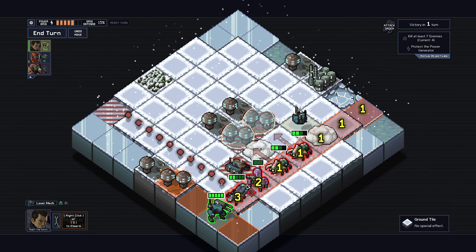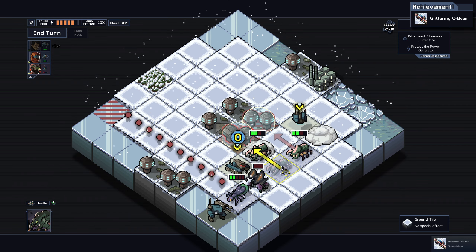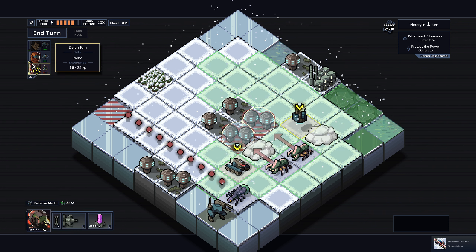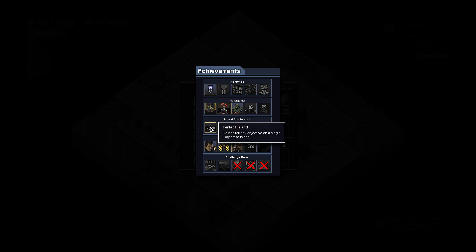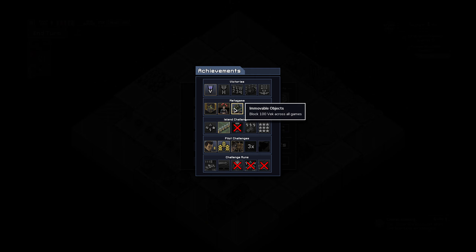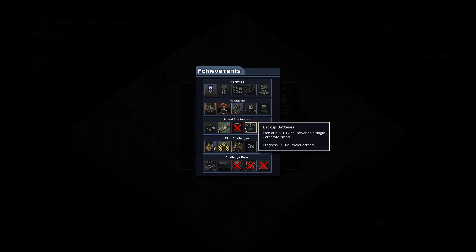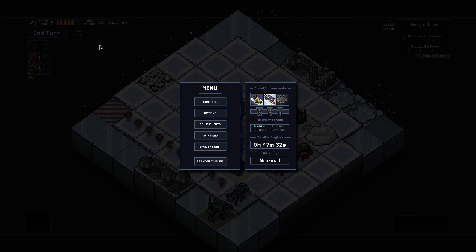Maybe I can. Man, I'm getting a lot of achievements with these guys. Where can I see achievements? Achievements: beat the game any length, island challenges, meta game. I feel like there must be another list of stuff somewhere, because I don't think it's those.